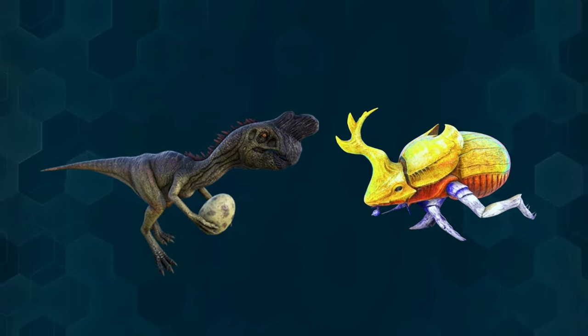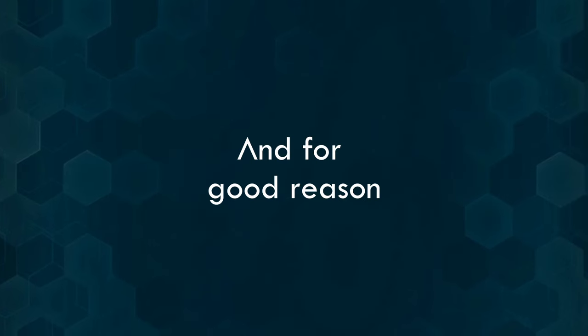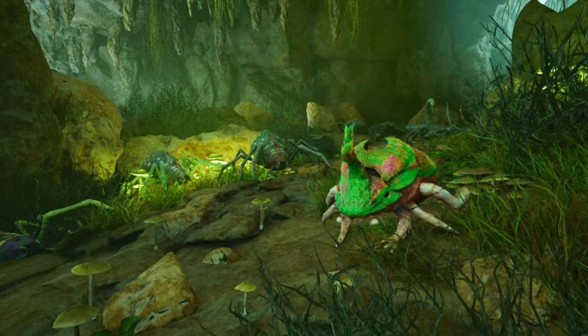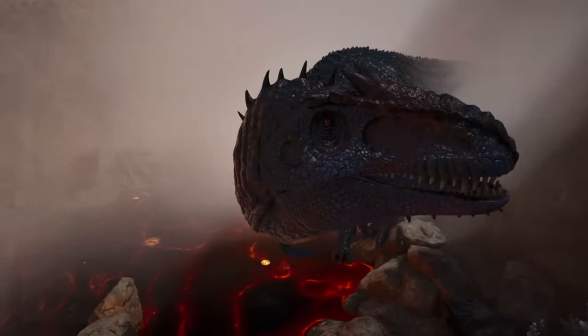Oviraptors and Dung Beetles are among the first creatures you typically tame in Ark Survival Evolved, and for good reason. These creatures play a crucial role in your gameplay, especially in the early game. You need them to produce eggs for kibble, which in turn is vital for taming many high-level dinosaurs.